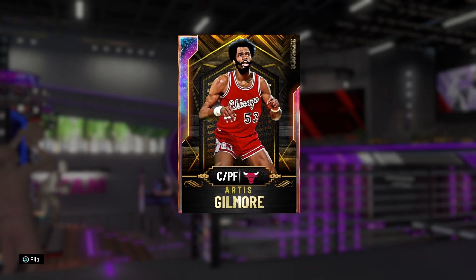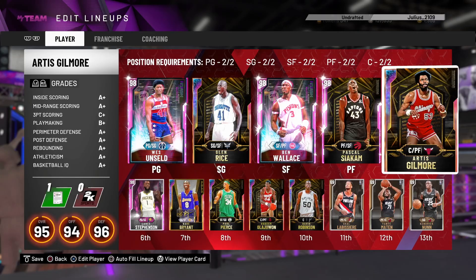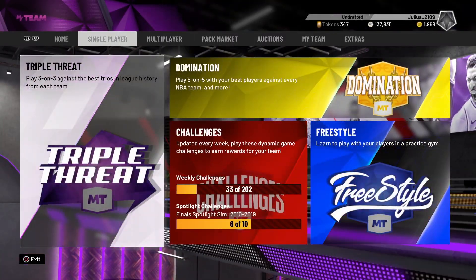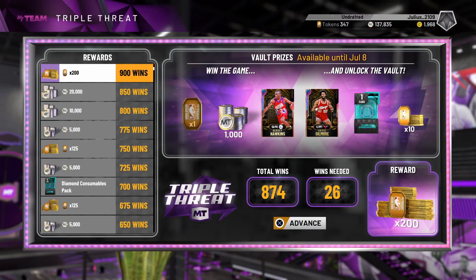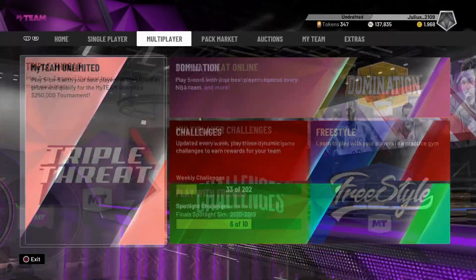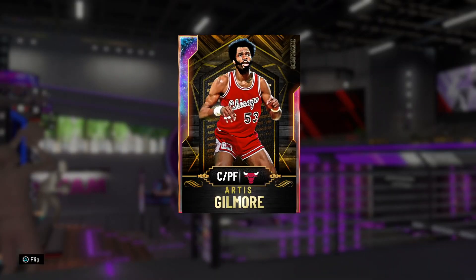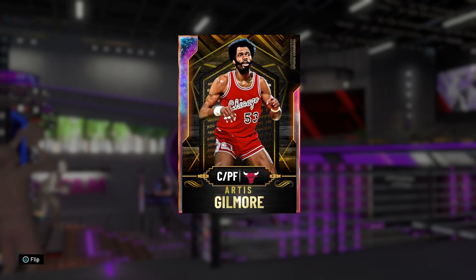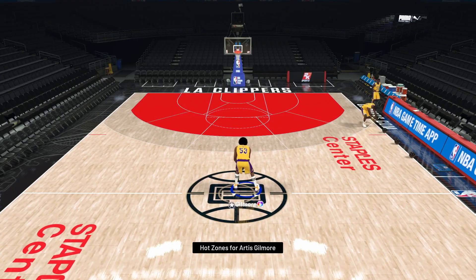Back when this was a diamond card at the beginning of the year, Artis Gilmore was an absolute god for me — somebody I used in almost every single game. Just seeing him here in an Opal version is definitely awesome. Let's hop into the freestyle to check out how his animations are looking, see if they've changed a few of them since the diamond version, and hopefully they're still prime.